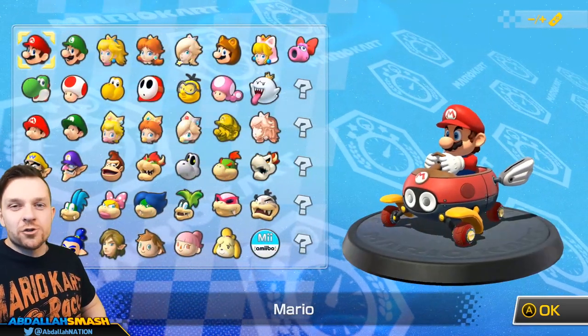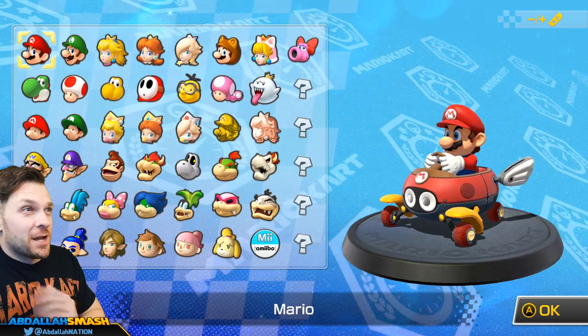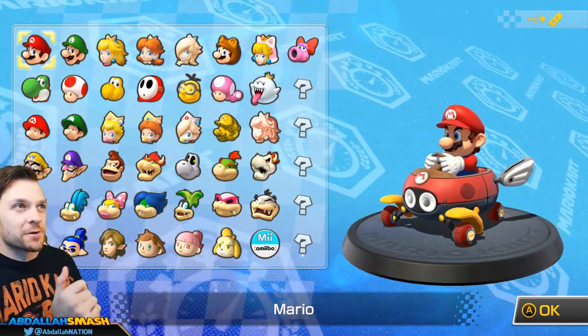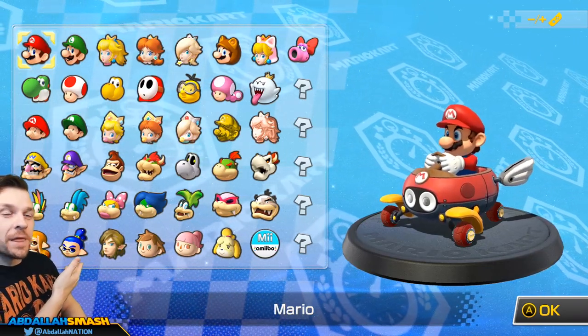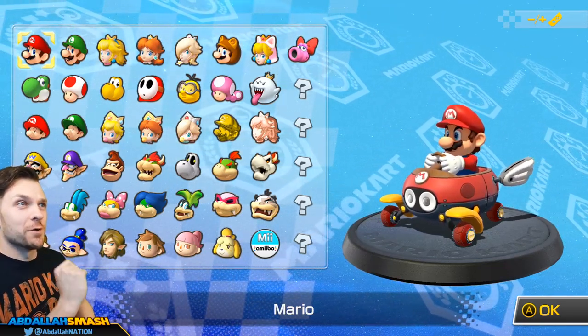We've got the original 48 tracks within the game. You can see the entire roster has a lot of characters, and at the time of recording there is a booster course pack which offers even more tracks and characters. All of the Koopa Kids are playable, we have Inklings from Splatoon, Link from Zelda, Animal Crossing characters, and a boatload more.